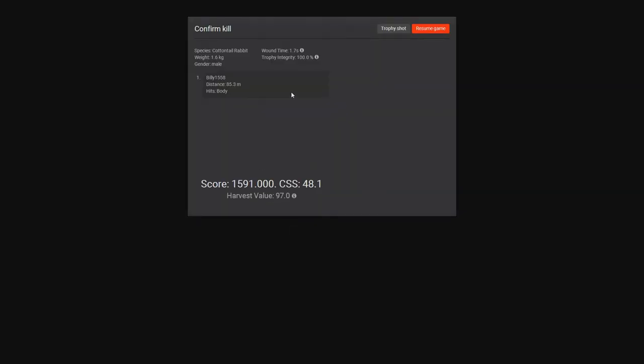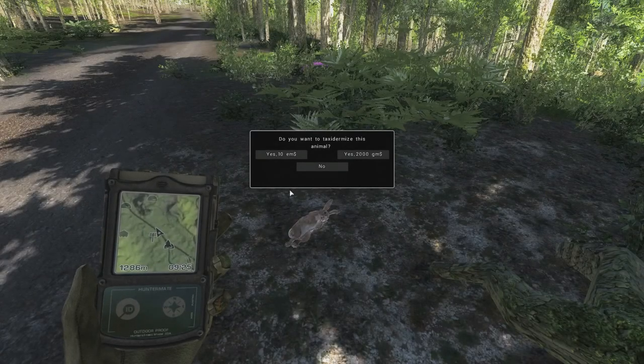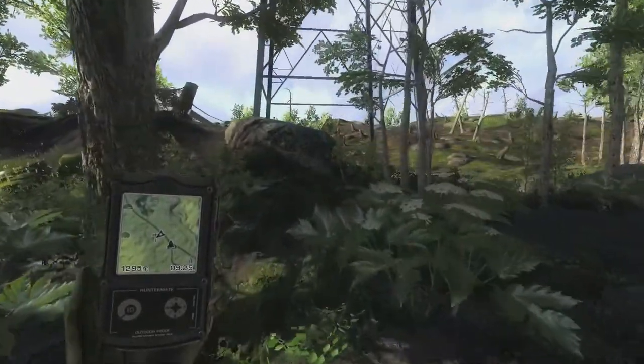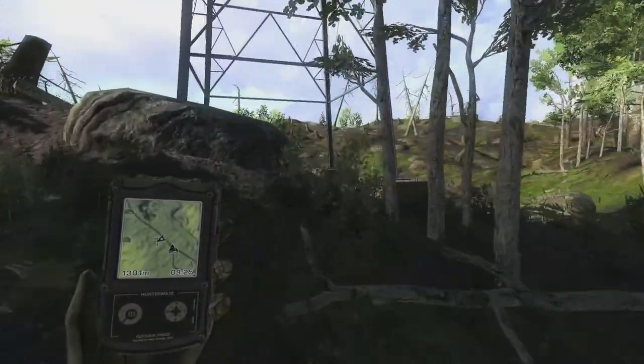Here's our rabbit — second of the hunt, a male scoring 1591. Not a mounter, so we'll just harvest him and continue on to find more small game on Loggers Point.